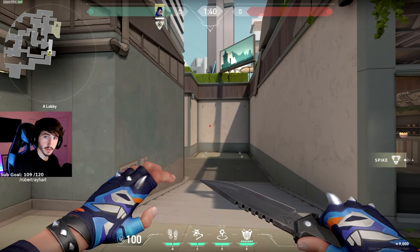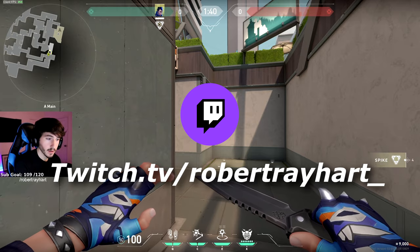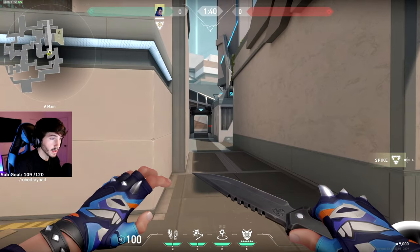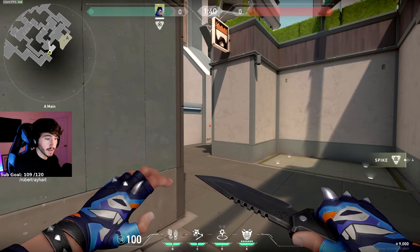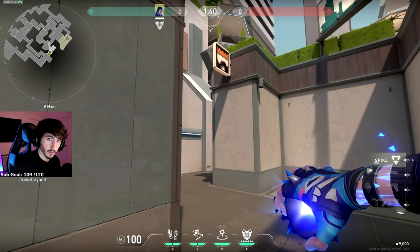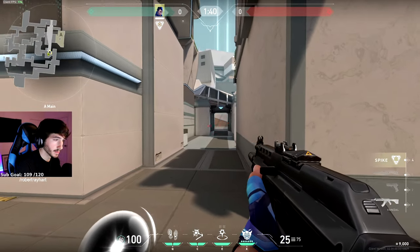I wanted to start off with Attack first because Yoru is a duelist and he thrives on Attack. Before we start, I just wanted to plug that I stream almost every single day on my Twitch at twitch.tv/RobberReyHard underscore. The enemy can see his teleporter, and if they get close enough they can also hear it, so some of these you'll want to defend with a flashbang or your own gunshots.